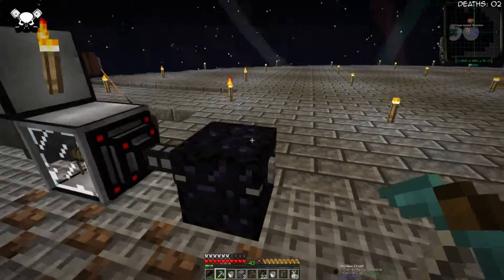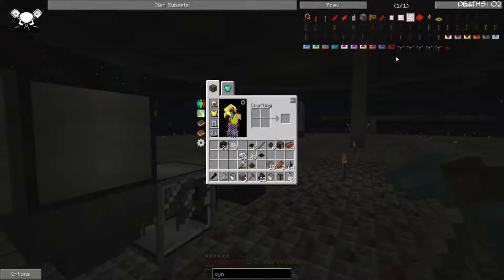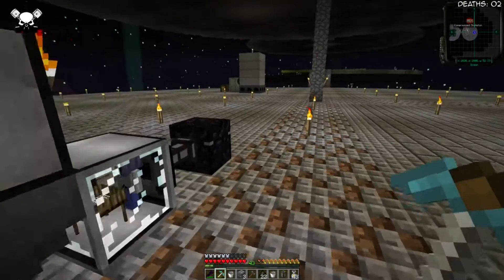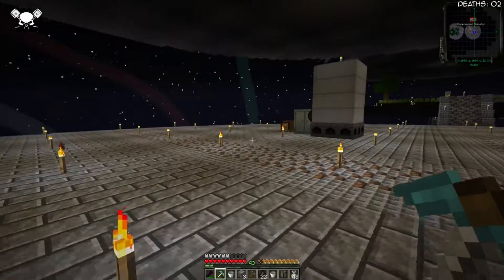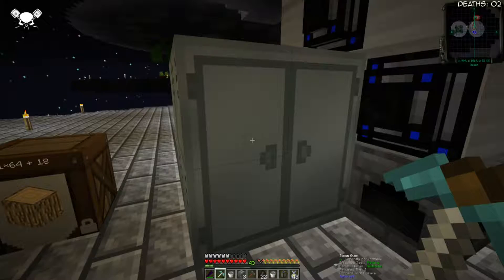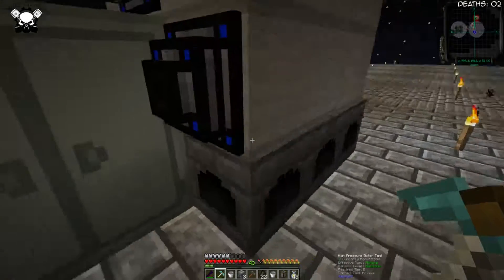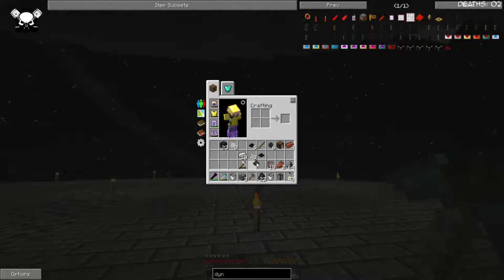Stack coal in there, stack coal in there like so. Then we need a fair bit of flint — I want at least 10, maybe more of these. We're just going to place it around. I also worked out last episode in the speedy bit at the end that this guy actually does connect to this and throw in the charcoal automatically, so we don't really have to worry about it.